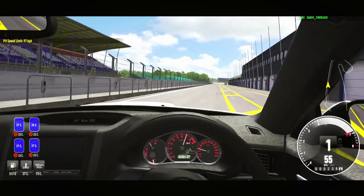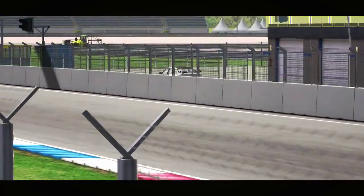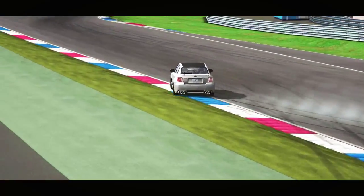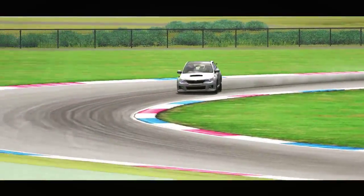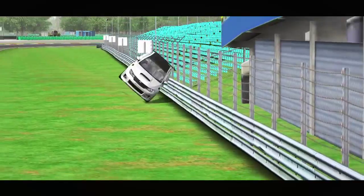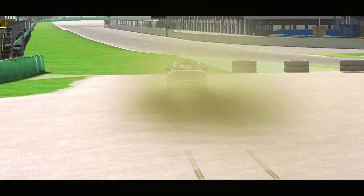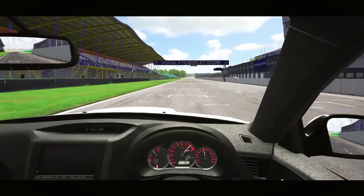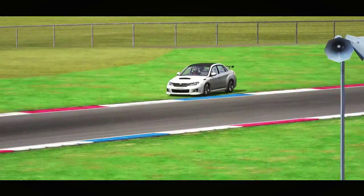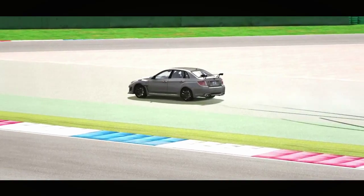Subaru Impreza WRX STI S206 — goodness, what a name. Four wheel drive rally car. Many of these cars punish you for your mistakes, but this one is the one you get to punish back. I believe I have never managed to do a decent lap with this one because I just have to throw it around, drift with it, and eventually crash. It's almost impossible to drive a lap without going sideways around the corners laughing like a madman. If you are looking for a car for easy drifting and having fun, look no further. It is 1250 credits or $1.25 in real money. You're gonna love it.